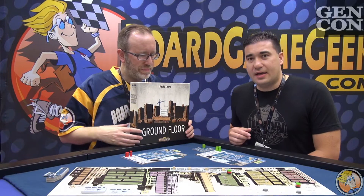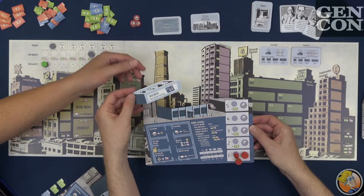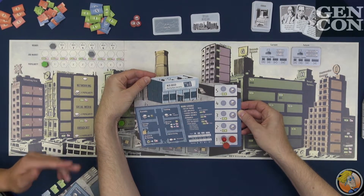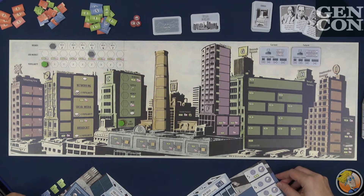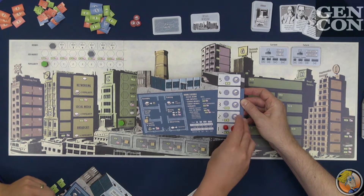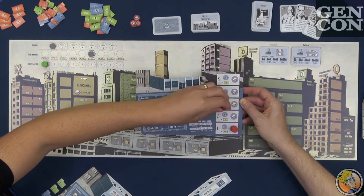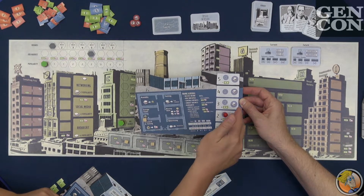We are entrepreneurs starting our business and hoping to grow it from the ground floor up. We start off with our player board, which shows our business. Your humble business starts with just one floor and you start off with a specialty — in this case a web-based company, so you start with an upgraded office meeting room. Every player starts off with a unique special ability. Your player board also shows your starting CEO — that's yourself — and provides a certain number of time markers, in this case four, which is how much time you have to work on your business. Each employee you hire throughout the game, you bring this pawn up to show your staff has increased, and you get more time markers as your staff grows.